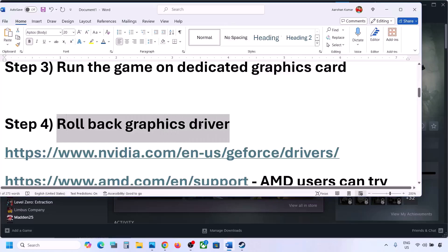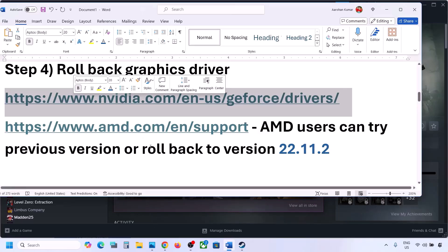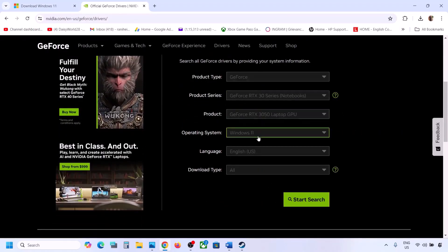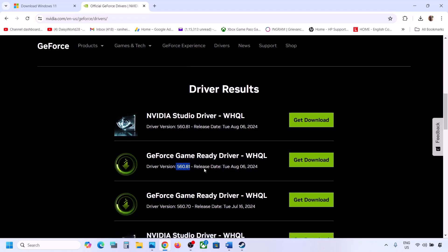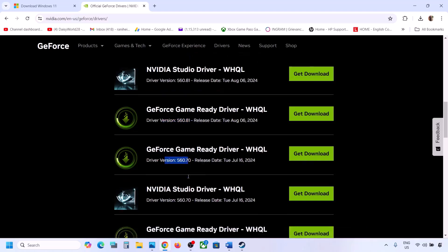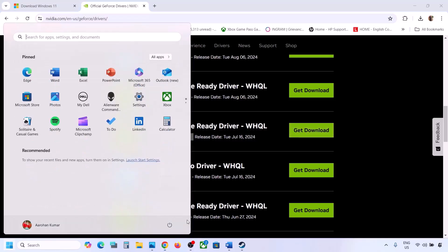The next step is to roll back the graphics driver — this has worked for many players. For NVIDIA users, open the NVIDIA website link provided, select your graphics card and operating system, then click Start Search. For many users the latest driver 560.81 is not working, so try the previous one — 560.70 GeForce Game Ready Driver. Download it and run a clean installation: put a check on 'Perform a Clean Installation', then restart your computer.